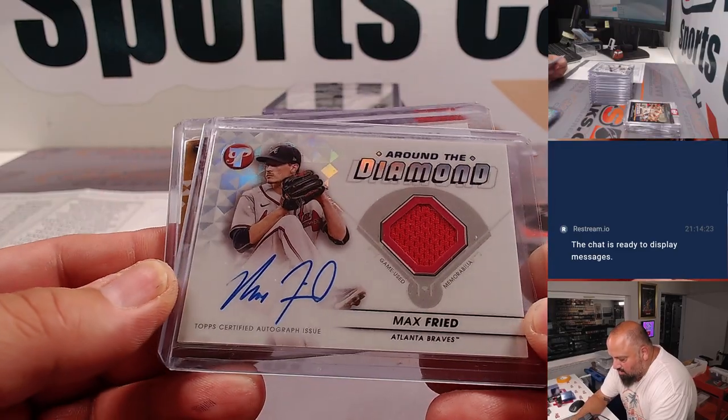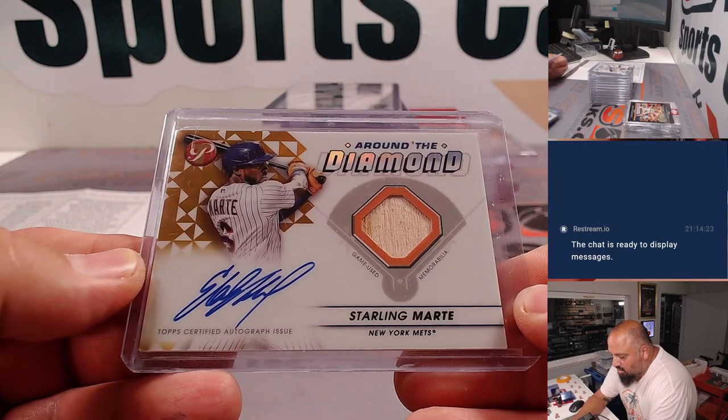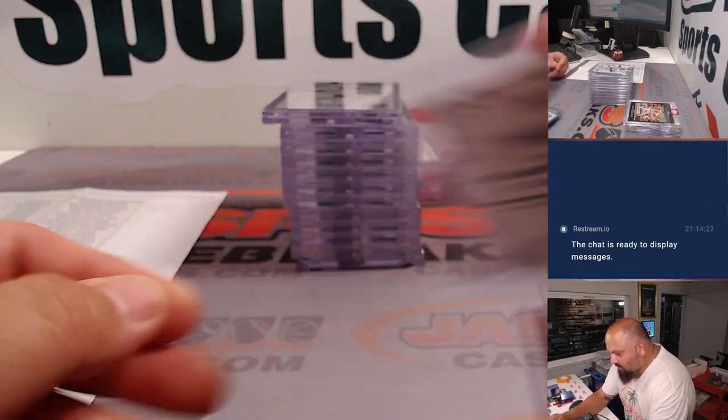Here's a couple of patch autos: Max Freed, Around the Diamond, and a Starling Marte Around the Diamond — bat relic and auto, out of 50.